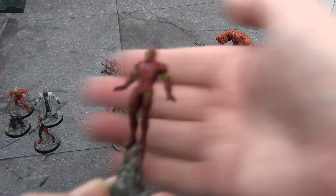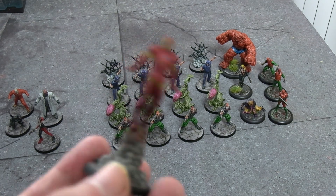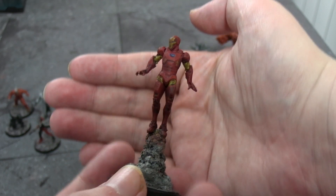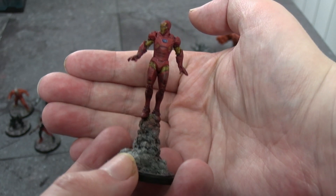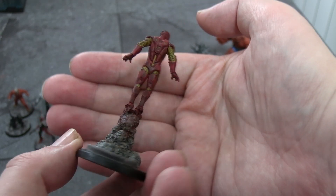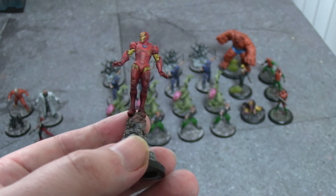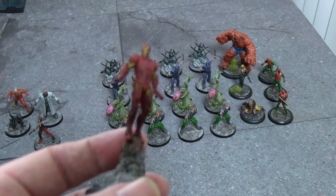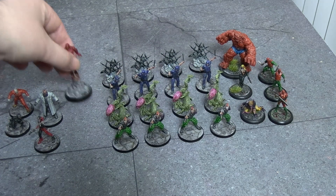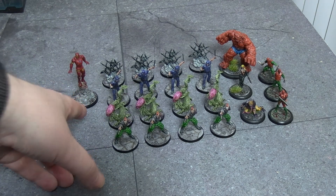In terms of colours: Blood Angels Red Contrast, Nazdreg Yellow. For the smoke it was Apothecary White Contrast with Nuln Oil over the top and just a little dab of yellow and red mixed together to create the smoke effect. I was actually very surprised with the quality — Iron Man is relatively easy because the suit has a lot of flat shapes. And if you've bought any Crisis Protocol sets you'll have spare bases you're not using, which came in handy.